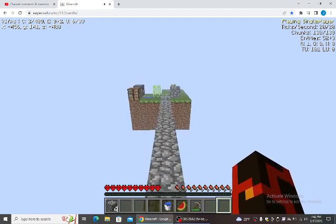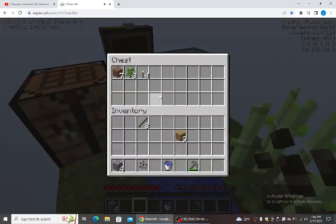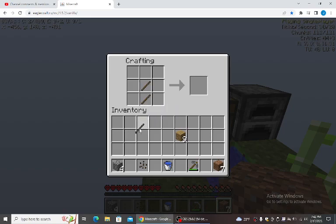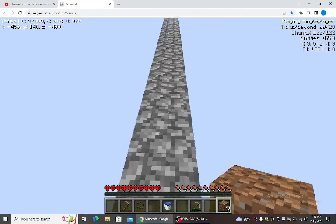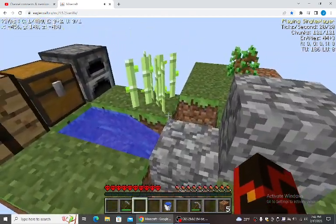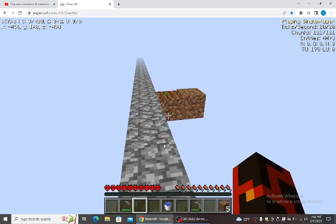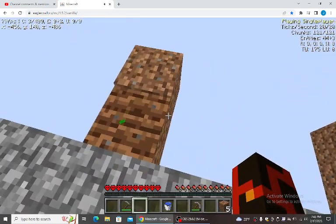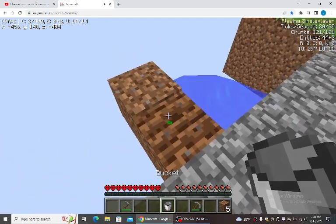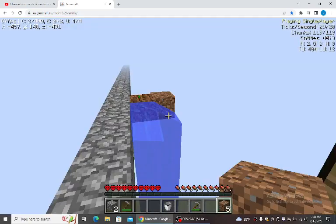That's how OG skyblock works — only one bucket. So I have to work with what I've got. We got a melon seed going. I think we should start making our melon farm. I planted a melon here, and some of you may be wondering about water — I don't think you really need it, but I'm just going to put down water to hydrate it. Actually, I think we should make an infinite water source first.